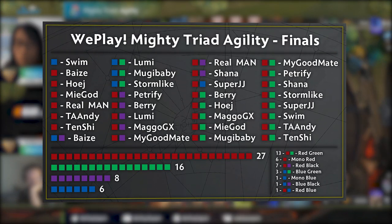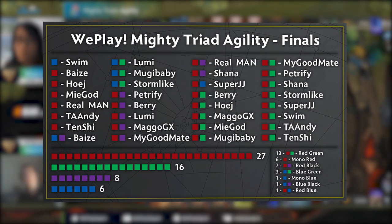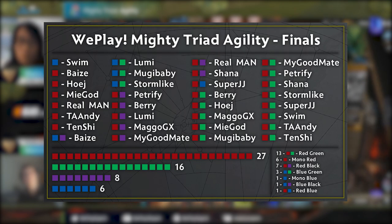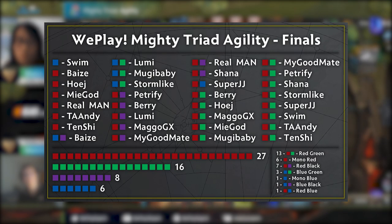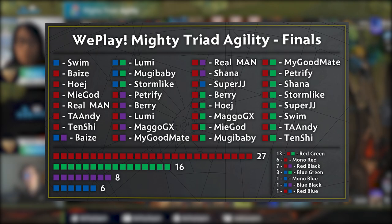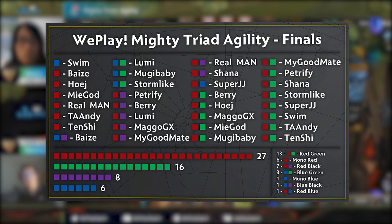Here is a color breakdown of all the decks present in the top 16. As you can see, red was there nearly twice as much as the next color, green. Red-green had the highest percentage of attendance but that was expected leading in. The only color combinations not present were green-black and mono-black and green, so pretty diverse overall.